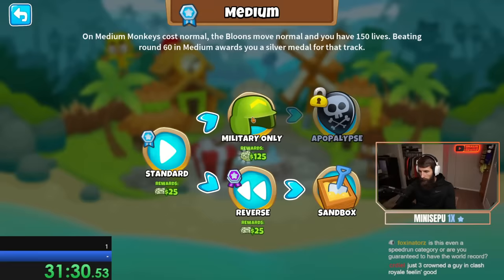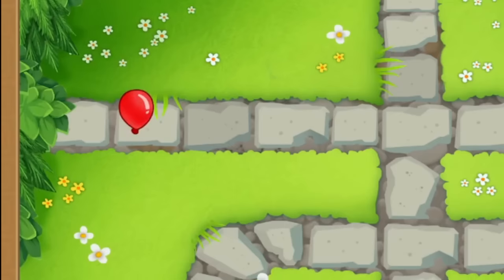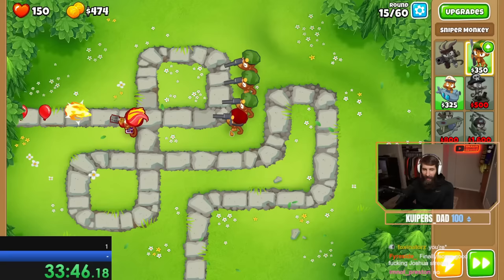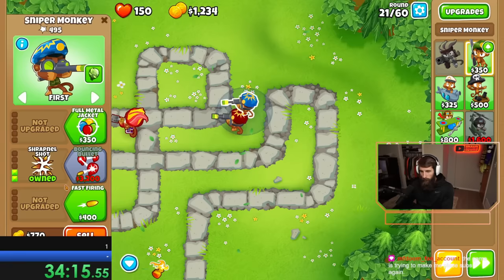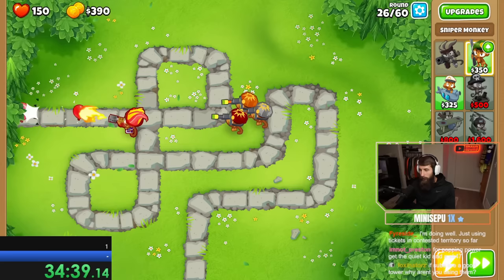Next was military only, and I made a huge mistake — I kept Gwen on, so the only start we could do was with snipers, and this started off very slow. But once we got three of them down, the rounds started going by pretty quick, and even let us save up for Gwen. Then we got another sniper and upgraded one of them to a 1-2-0 so its shrapnel would shred the early rounds. And once we had enough money, I sold two of the snipers and made the remaining one into a faster shooting shrapnel sniper, giving us plenty of crowd control, lead popping power, and counter detection for the coming rounds.